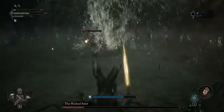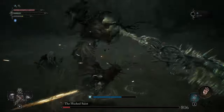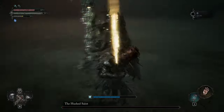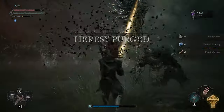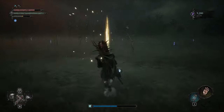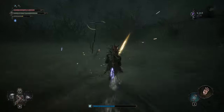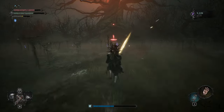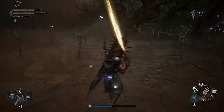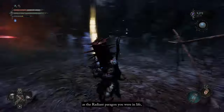After you defeat him, be careful — the remembrance is not going to drop from him directly. You'll see a big flame. This boss is the Hashed Saint, and after you defeat him you won't get the remembrance automatically — you have to take it from a ghost. That ghost you can find near that fire, that red thing over there. Then obviously you have to go to the Umbral Lord. Go take it.